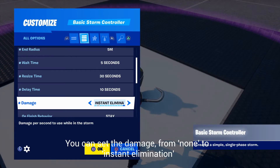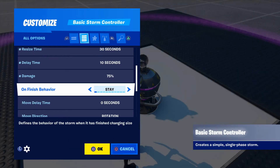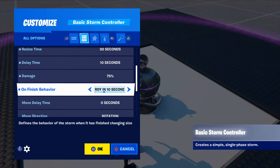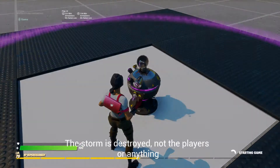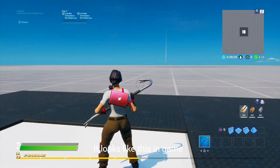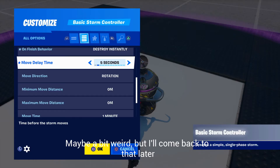You can set the damage from none to instant elimination. On the finish behavior you can choose between stay, or destroy instantly or within a couple of seconds — that's about the storm being destroyed, not the players or anything. It looks like this in-game; maybe a bit weird, but I'll come back to that later.